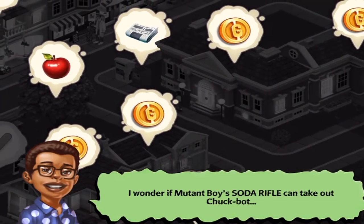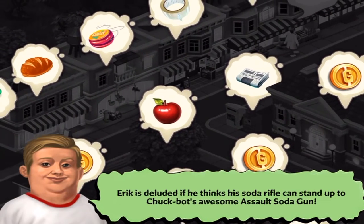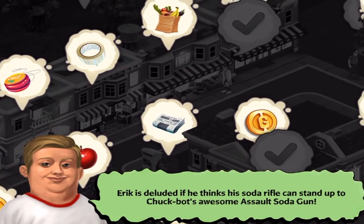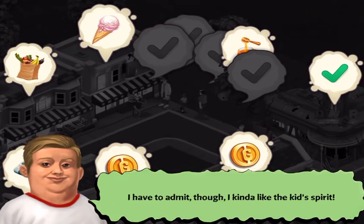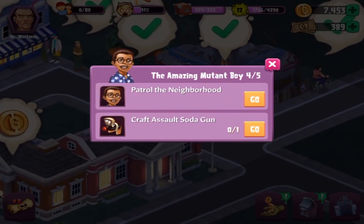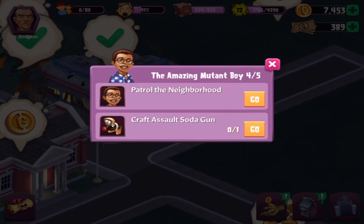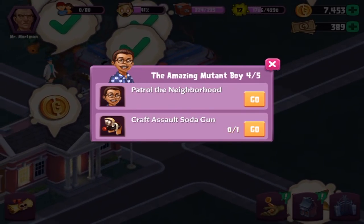The quest asks: 'I wonder if Mutant Boy's Soda Rifle can take out Chuk-a-Bot?' Eric gets deluded if he thinks his soda rifle can stand up to Chuk-a-Bot's awesome assault soda gun. I have to admit, I kind of like the kid's spirit. The tasks are to patrol the neighborhood and craft an assault soda gun. So I'm going to have to spend more Goosebumps bucks, probably, unless Eric drops it.